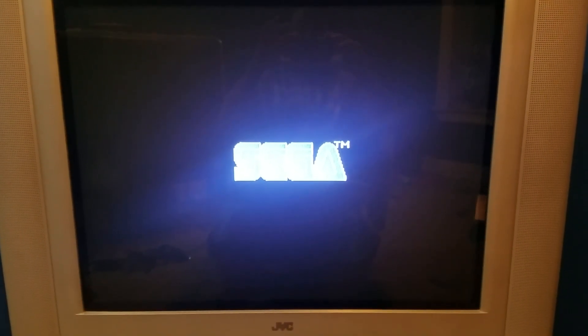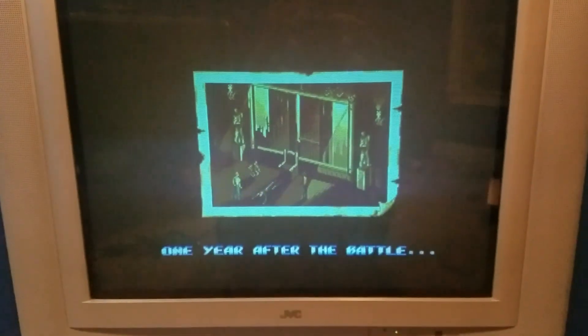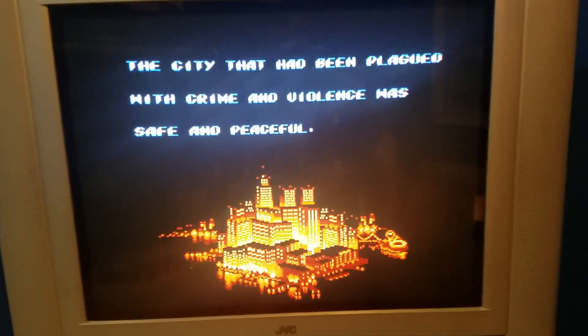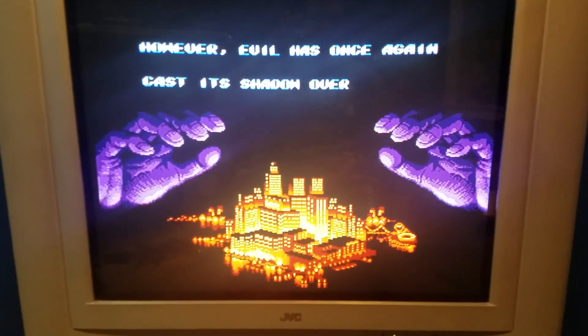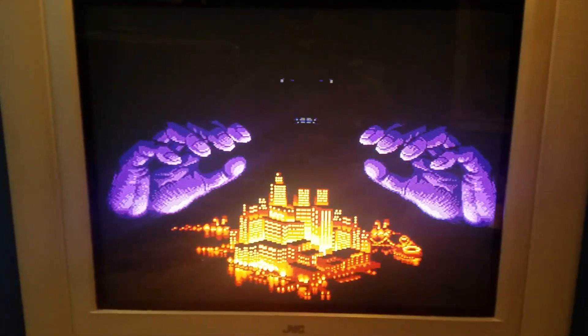Hello everyone, Bonyuki here with another video. This time I'm going over what's called the MiSTer FPGA. It's an open source project that basically ported MIST over to a better FPGA — the Altera Cyclone 5, which is the same FPGA in the Analog Super NT and the upcoming Mega SG.